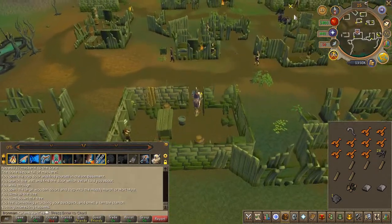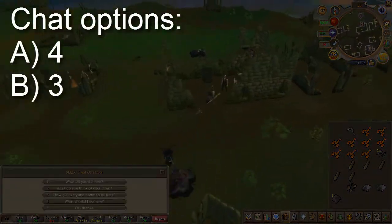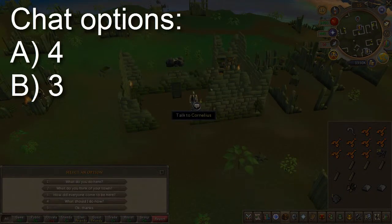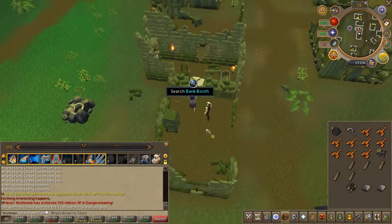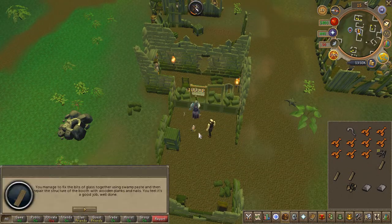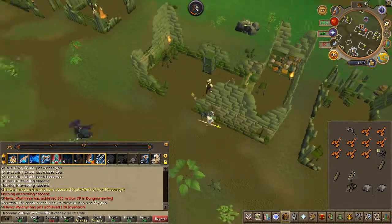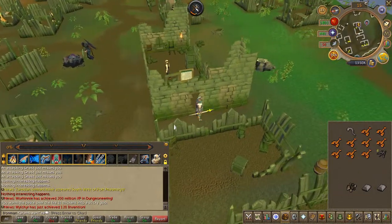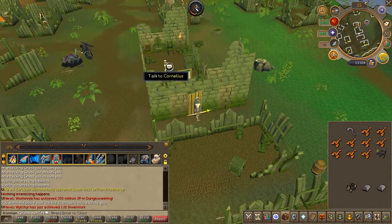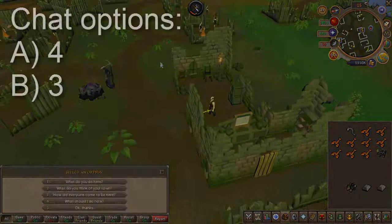Once that's completed, we can now start fixing the bank. Go ahead and use two planks on the booth that's covered in glass. Make sure to have swamp paste in your inventory — not swamp tar, swamp paste. Don't make the same mistake I did. Once the bank is fixed, speak to Cornelius once again — chat options on screen.